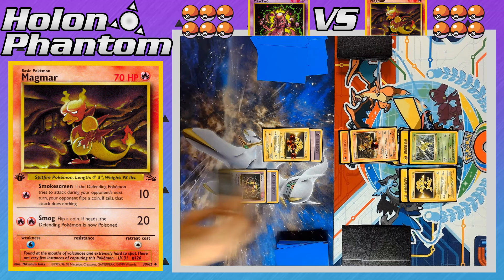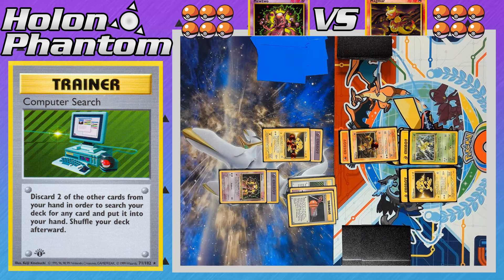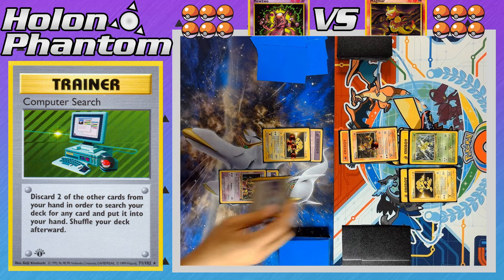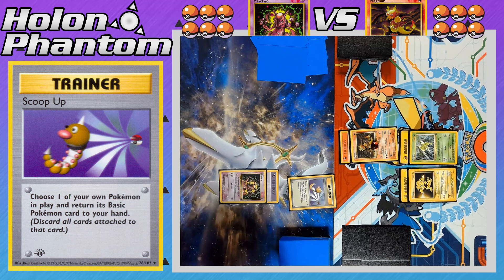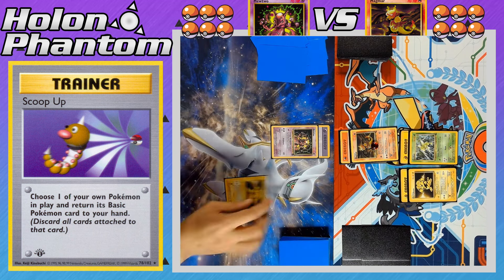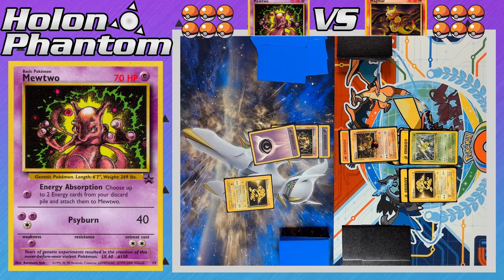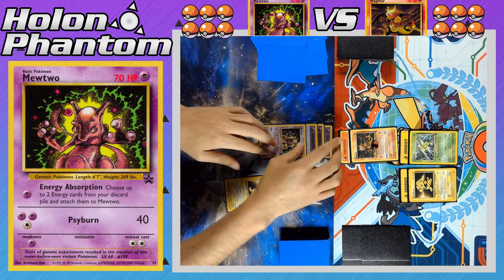Electabuzz is down to just 30 HP remaining. The Mewtwo player activates another Computer Search, discarding a Mewtwo and a Plus Power, searching for any card. The player uses Scoop Up to pick up their active Electabuzz — discarding its Psychic Energy — and promotes Mewtwo. Electabuzz comes back to the bench, and Mewtwo attacks with Energy Absorption, pulling two Psychic Energies back from the discard pile. Mewtwo is now fully powered up.